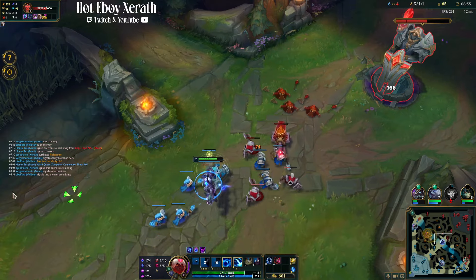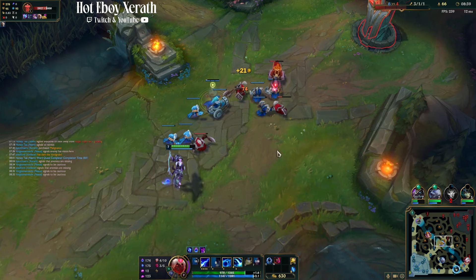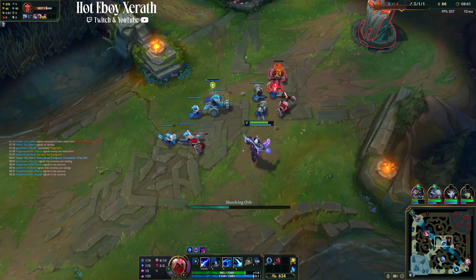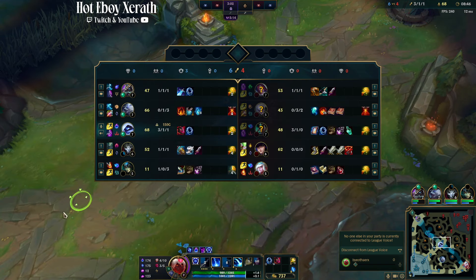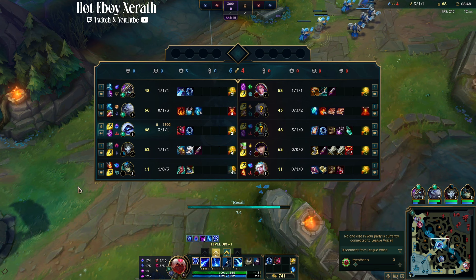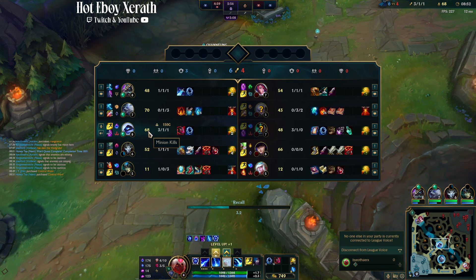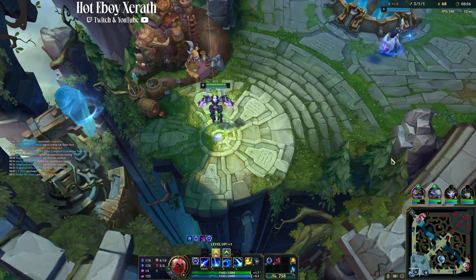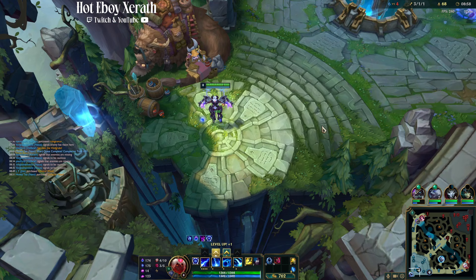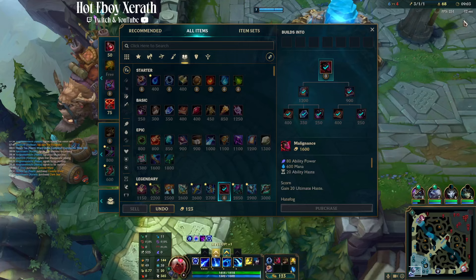My bot lane did die — they did greed a little bit too hard. I know a lot of times in solo queue people are like 'oh my god, you didn't match the roam,' but take a breath. She has 48 CS to my 68 CS. I'm up a level, I'm up 20 CS, and I got 2 tower plates — so it's worth more than a kill.